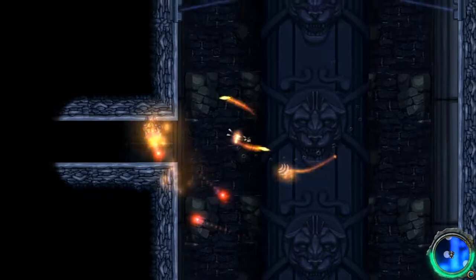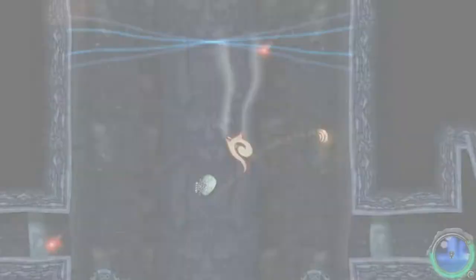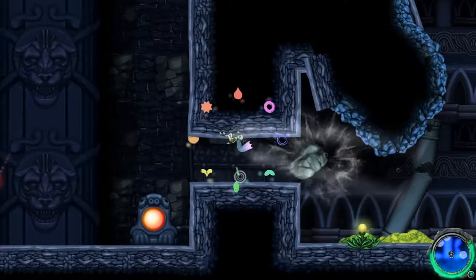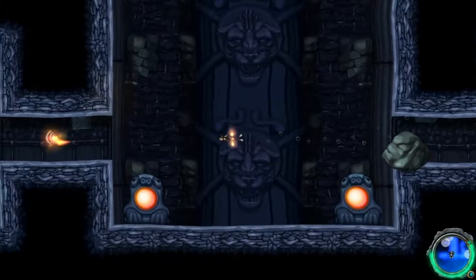Then backtracking just a little bit — that's a metroidvania. It's always like, right near the beginning there's an obvious door you can't open yet, and then you come back later. I think Aquaria is good about showing exactly where you can and cannot go. It's not like a platformer because we're not jumping around — we're swimming — but there's no difficult jumps required to progress.